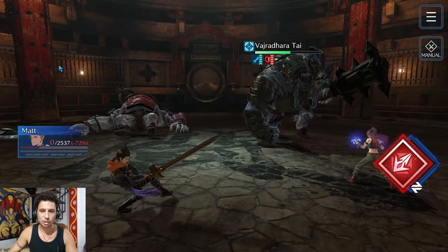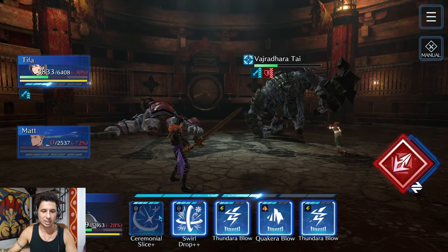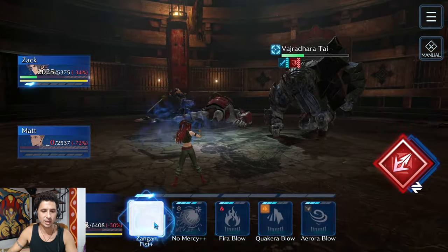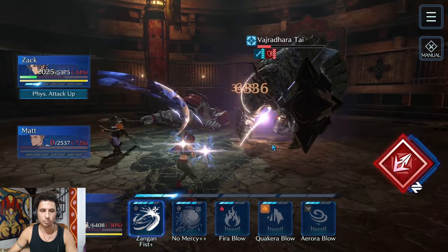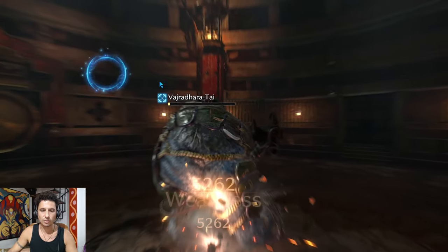We're just going to lay into this guy and try to kill him as fast as possible. We're about to get our limit breaks — Zack and Tifa both get their limit breaks here — and then we are going to be good to go.